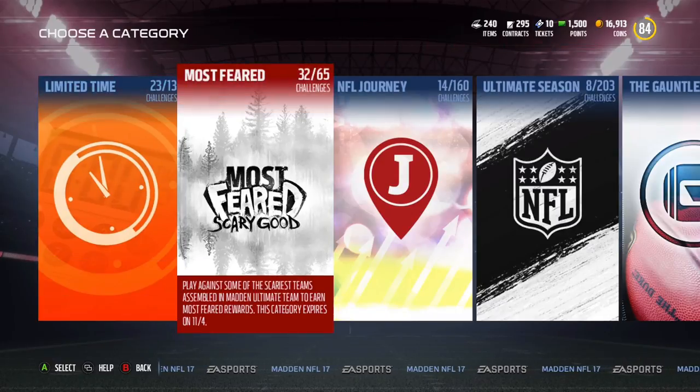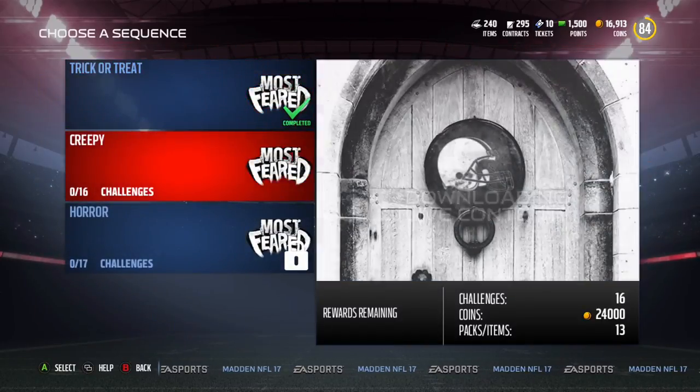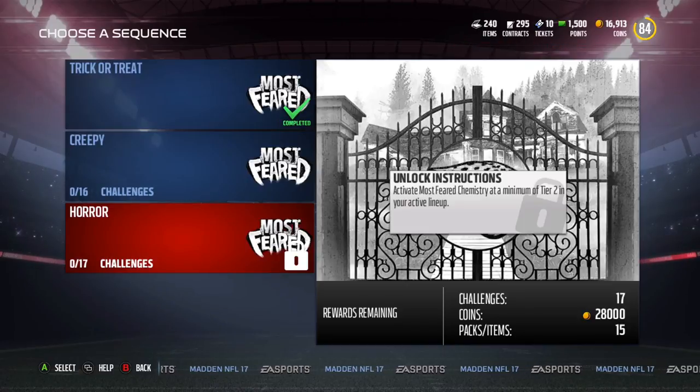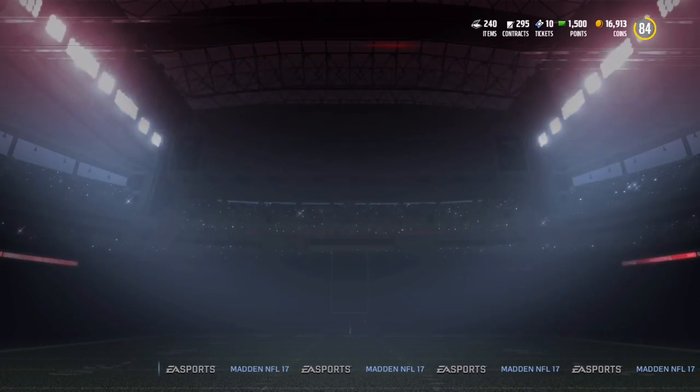Let's get into the actual first challenge of the second tier, which requires Tier 1 most feared chemistry — meaning five most feared players on your active roster. You don't have to have five elites; I had a mix of three elites and two golds. You could even have five silvers and still have the chemistry. The next tier will require ten, which I may not get to.